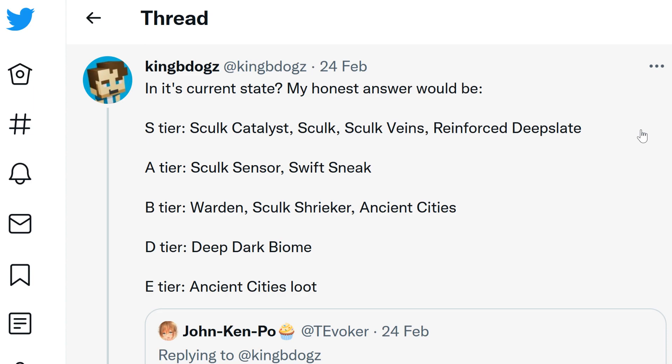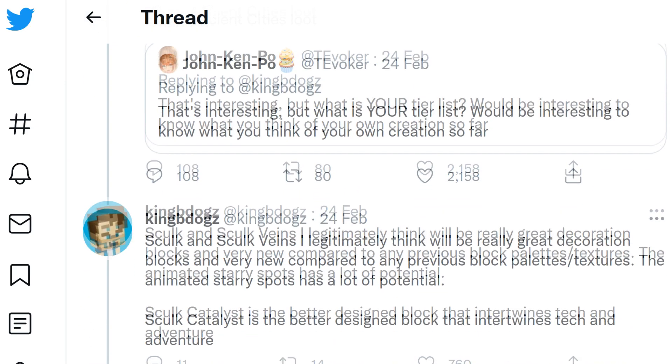KingBDogs has an interesting tweet thread with a tier list of the different additions in the first deep dark experimental snapshot. The best S-tier editions are: skulk catalyst, skulk, skulk veins, and reinforced deepslate. A-tier are skulk sensor and swift sneak enchantment. B-tier are the warden, skulk shrieker, and ancient cities, which still need work. D-tier is the deep dark biome, and the current worst addition is the loot in ancient cities.